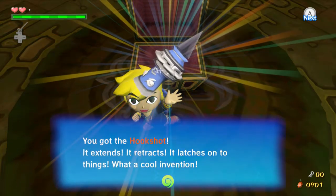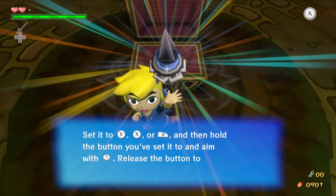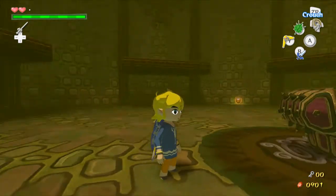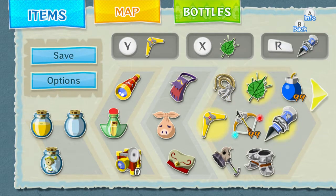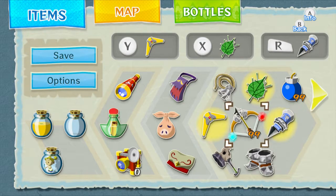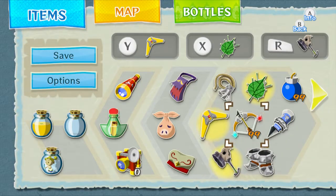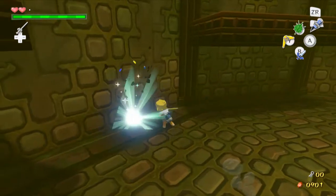After this we get the dungeon item — the Hookshot. It extends, it retracts, it launches onto things. Set it to Y, X, or R, and hold the button. Of course, the door is locked to get out, so use the item you just got. Pull yourself up — you need the skull hammer for this as well. The description says it latches onto things.